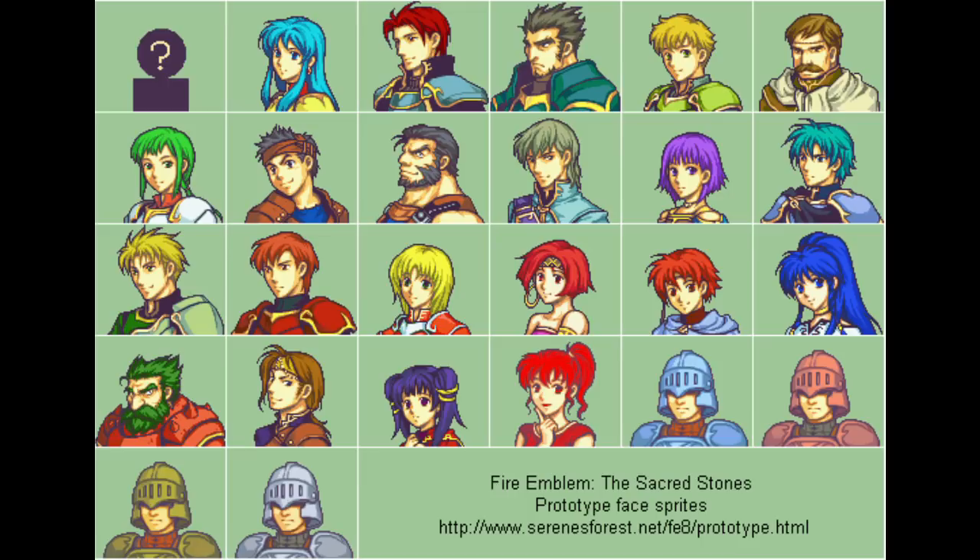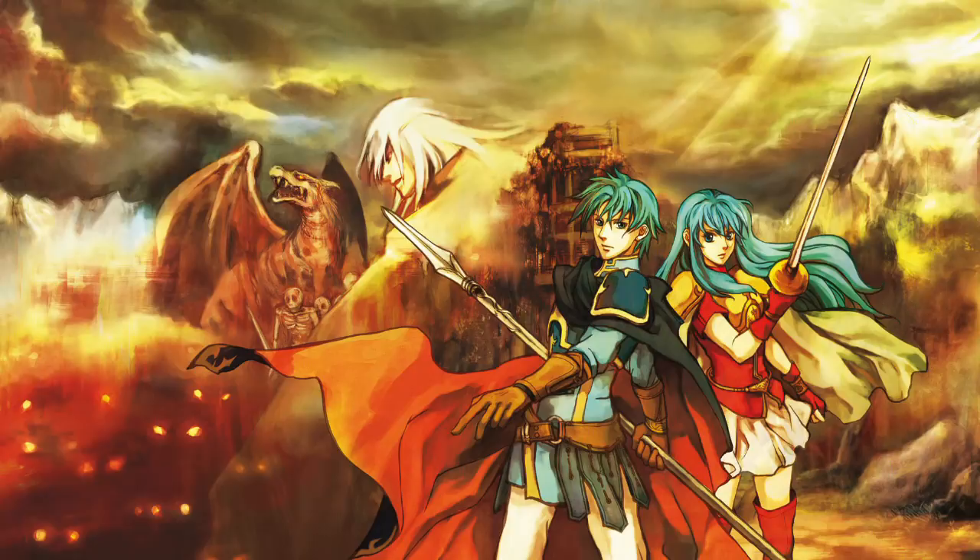The beta version also has evidence that Ephraim's name was originally supposed to be something like Izak or some variant on Isaac, but there's evidence this was scrapped pretty early. With that out of the way, next on the agenda is unused items, and there's actually quite a lot of them in this game.